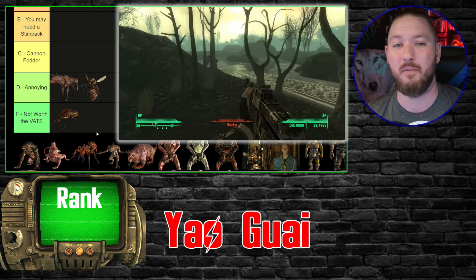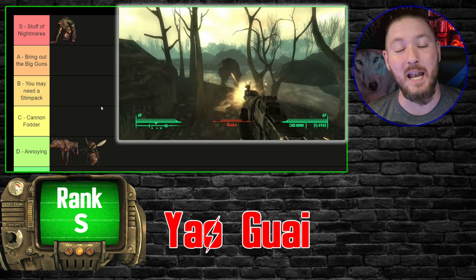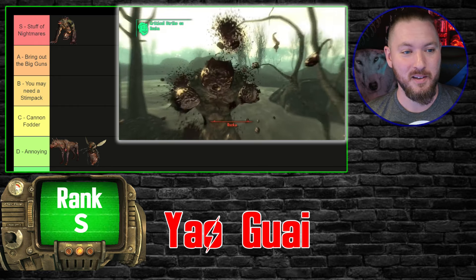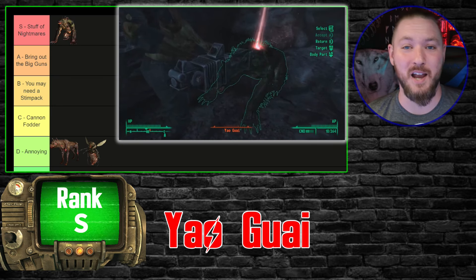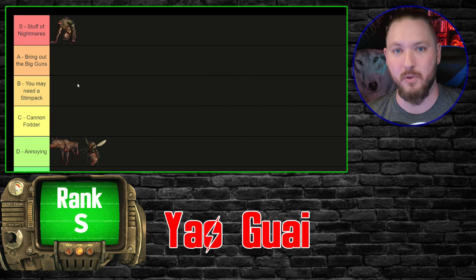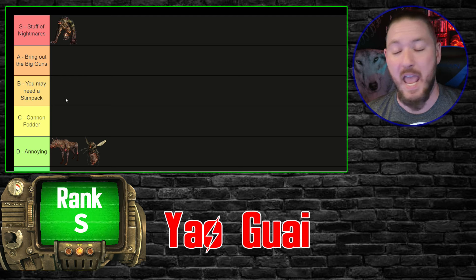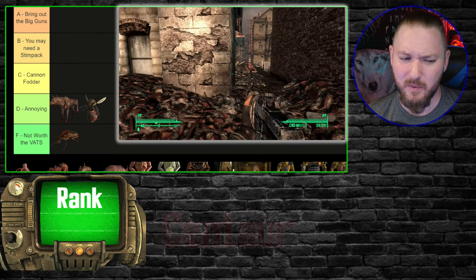Speaking of bad boys — I still don't know how to pronounce their names — the Yao Guai. These sons of bitches are the stuff of nightmares. The Fallout show did an amazing job of capturing the feeling you get when you run into them. Michael Rapaport's reaction is exactly how I feel every time. Especially early on — I knew I was going to throw down mines, set traps, try to slow them down. Sometimes it worked, other times they'd still get in good swipes. These things are terrifying, as you'd expect a mutated bear to be.